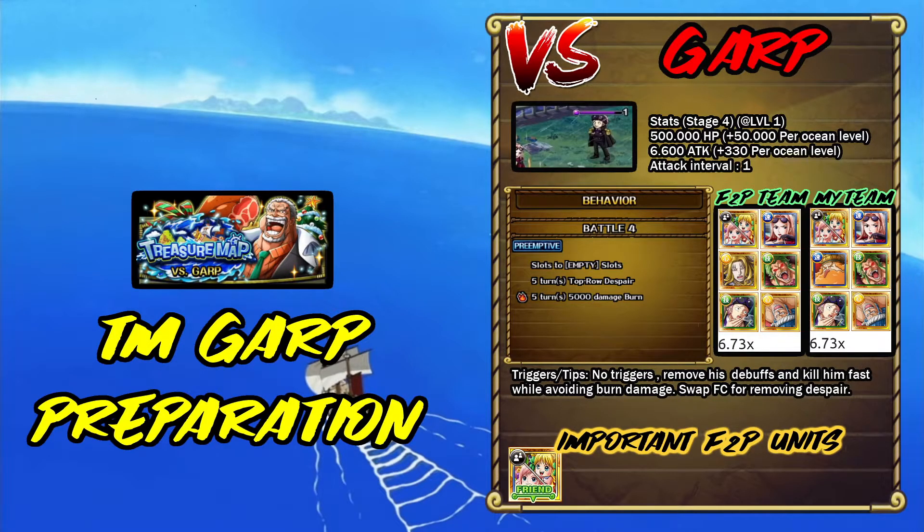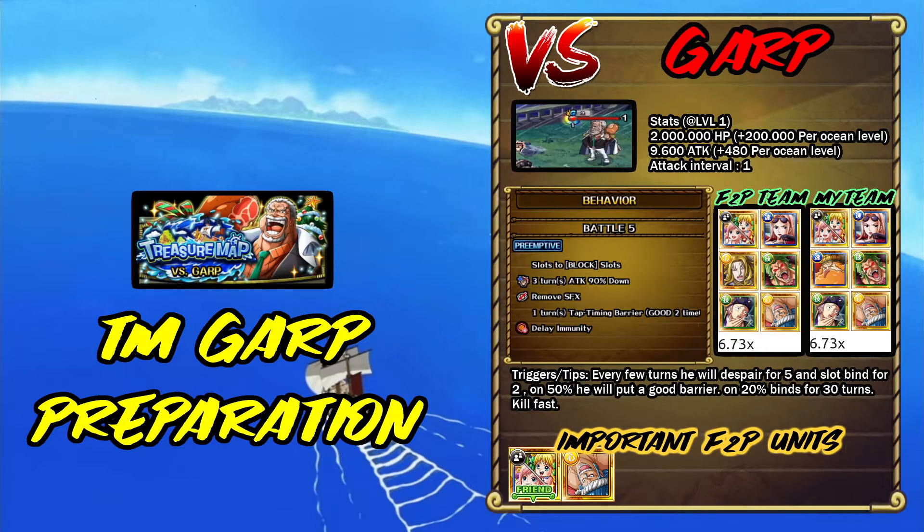Then we have Garp — on stage 4 we have Kobe, who will put empty slots, Despair on the top row, and also burn damage for 5 turns. You want to clear the despair by swapping the Friance captain, Hirah Hoshiman Sherry, and kill him slowly — take your time. You can use Bartolomeo to stall and also with the Chain Lock have a bit more damage. Don't bring the Chain Lock to the main boss fight — it needs at least 2 turns left before you change stages. Then we have Garp, the main boss, which has block orbs, 90% attack down, remove vision, and a barrier. Use Franosuke to remove the attack down, Hina for the block orbs, and Shirah Hoshiman Sherry for boosting. You can also use Kobe here for the attack boost.